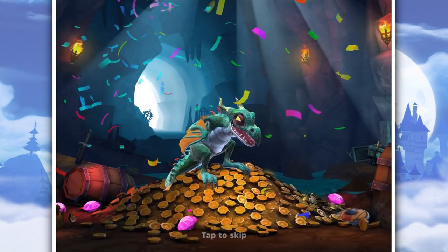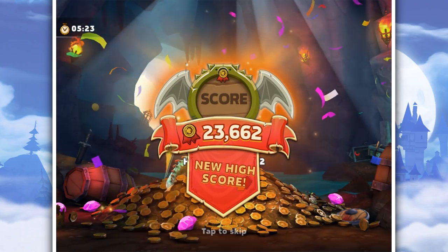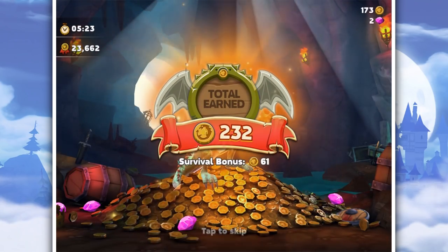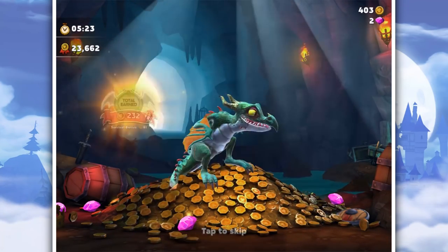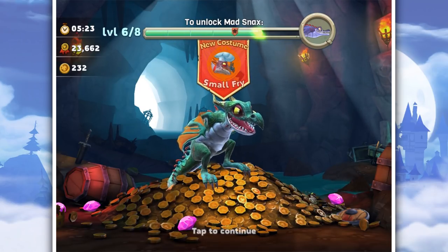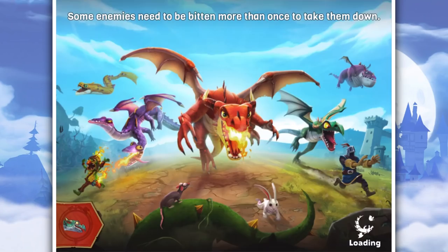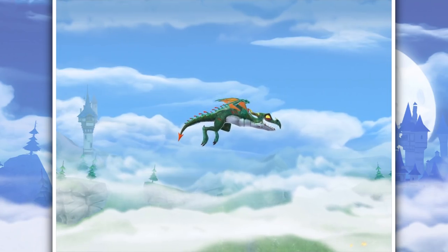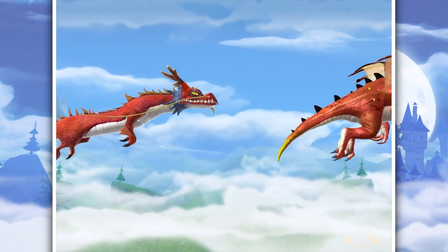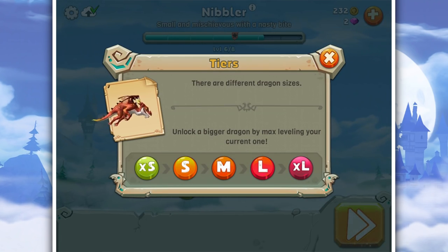There is always one egg. My pile of gold! New high score! Total end - 232! To unlock Mad Snacks. I got a new costume! I'm Le French. Look at all those dragons! There are different dragon sizes. Unlock a bigger dragon by max leveling your current one!